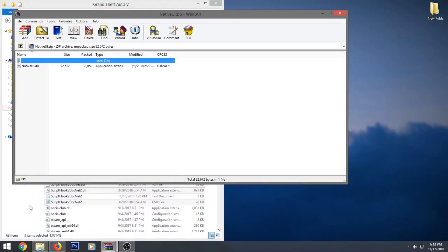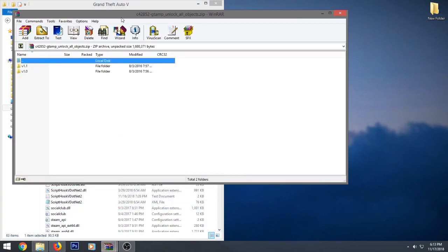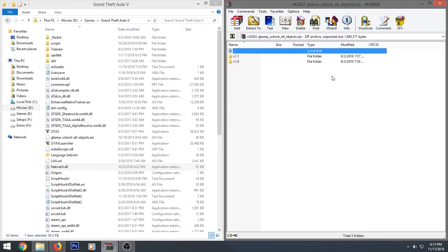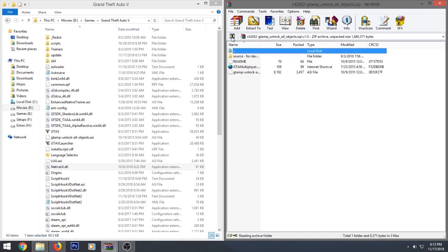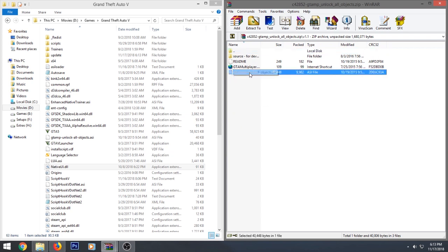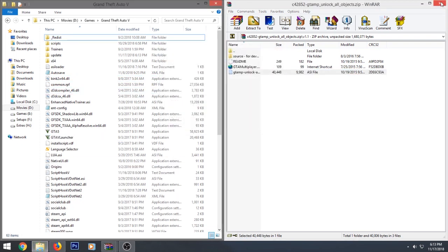Next is NativeUI — simple, just copy and paste the DLL file into your GTA5 directory. Then for GTA Unlock All Objects, I have version 1.1. If you don't have 1.1 you can use 1.0, but you should have 1.1. Just take the ASI file, drag it into the GTA5 directory, and it's completely done.